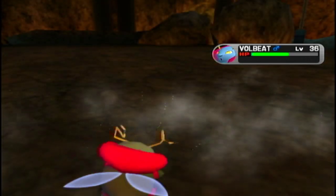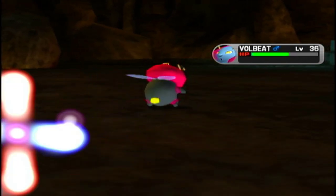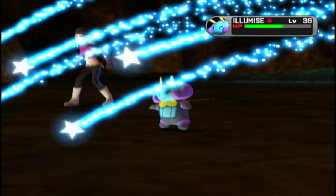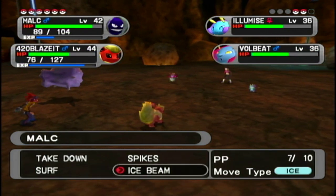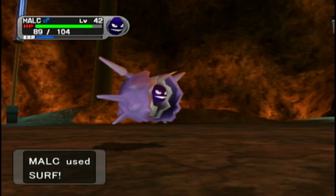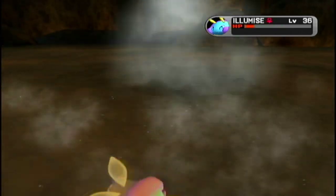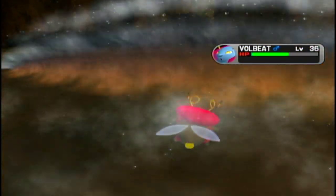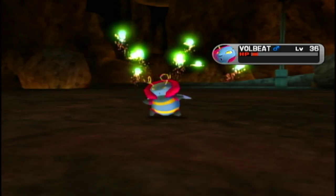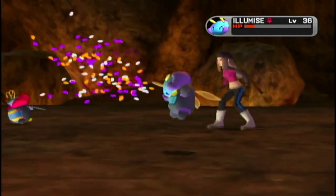Signal Beam — I forgot about that, that's actually probably the best Bug move in this game, but very few Pokemon learn it. Volbeat and Scizor are really the main ones. Then there's Megahorn, but Heracross is the only Bug type that learns it — every other Pokemon that gets it is not a Bug type. That's just another reason why Heracross is by far the best Bug type for like two gens straight — it actually has a STAB move, who would have thought that would make Bug types decent.